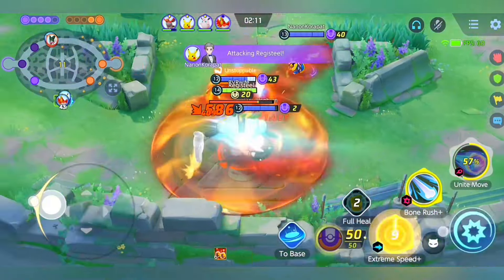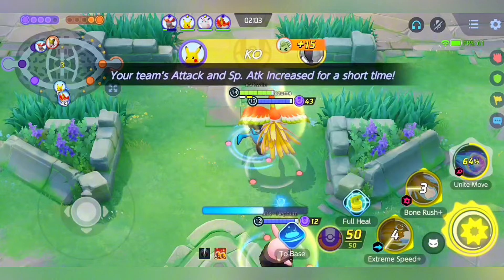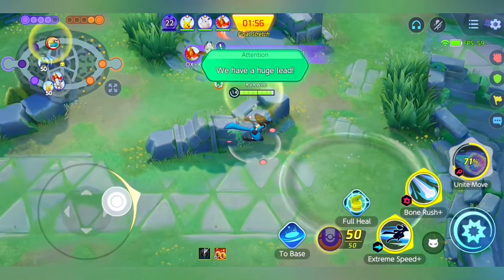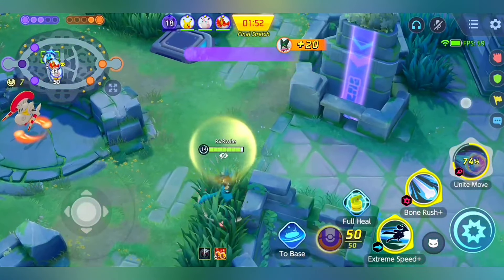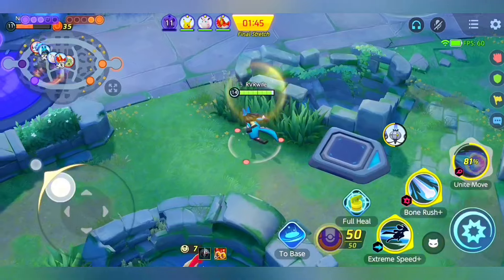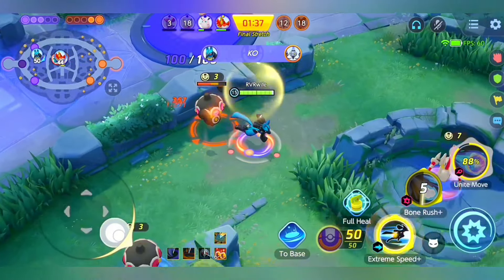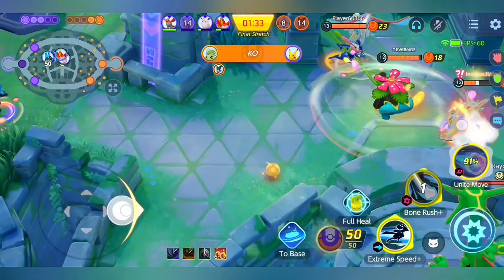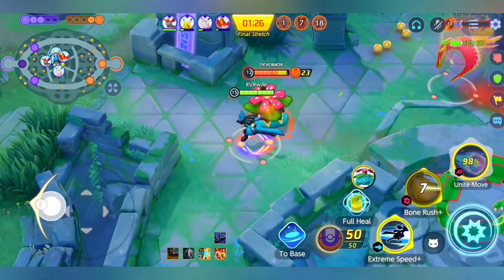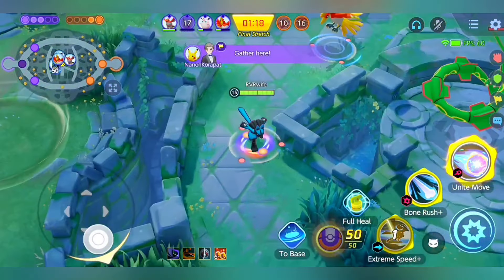As you can see, I'm using Extreme Speed — not perfect but decent. I hope you learn something from this guide. I didn't rotate to the middle because Chandelure was trying to score, and I trusted Ho-Oh to defend and keep my team alive. I rotated to the middle lane afterward to kill Greninja. Very precise here: Extreme Speed, Extreme Speed, Bone Rush reset, Extreme Speed, Extreme Speed — just like that. I didn't use my Unite Move there because it would have been overkill; I'm saving it for the next fight.